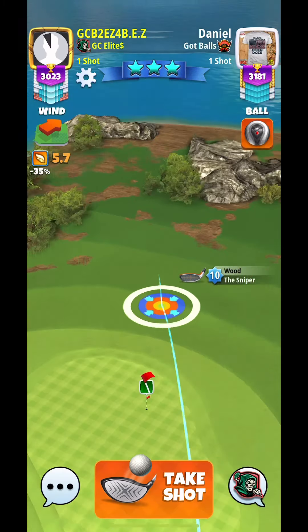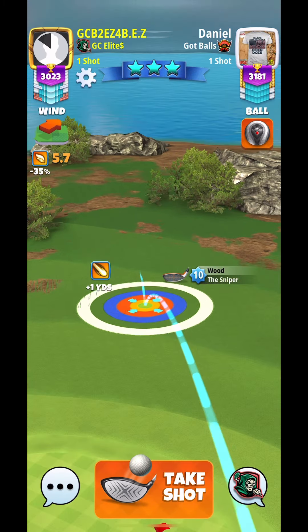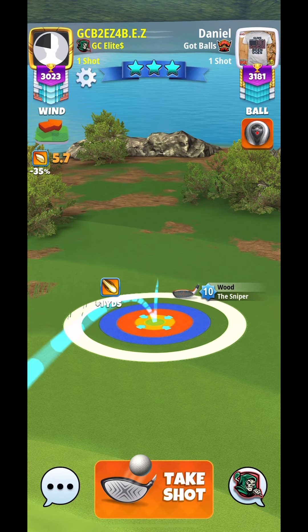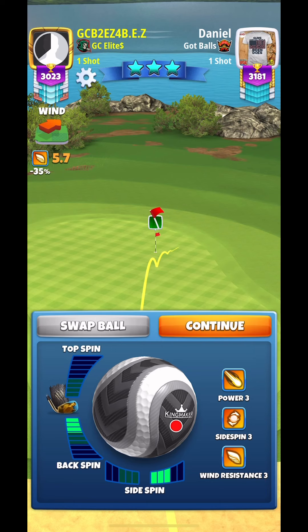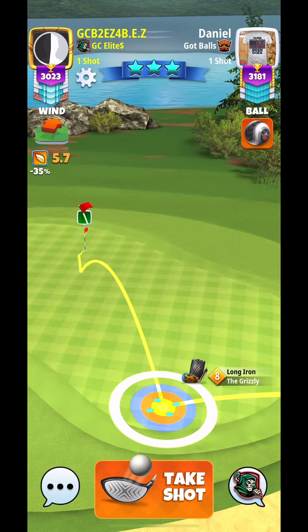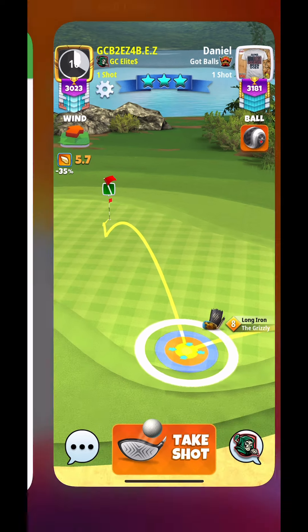Now for our second shot, we are doing a second cut rough check. I am 3 rings passed here. I am playing this one at 23%. 2 rings passed will be 25%. 1 ring passed, 27%. If you are at the plus 2, 31%. So it is 2% per ring. And then we are doing set spins at 3.2 backspin, 3 rightspin.